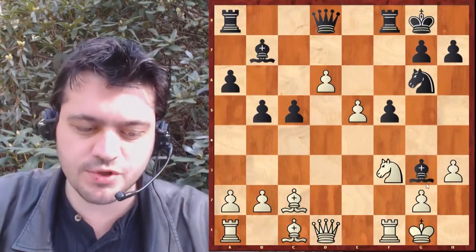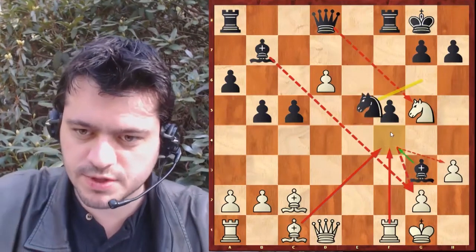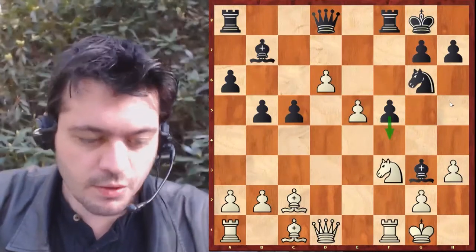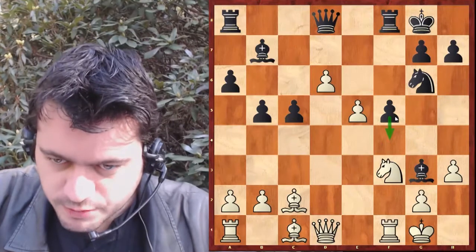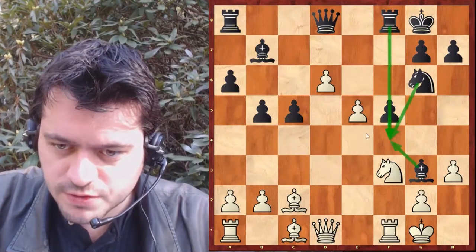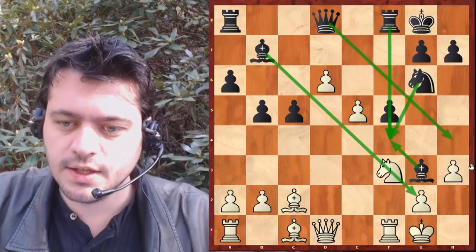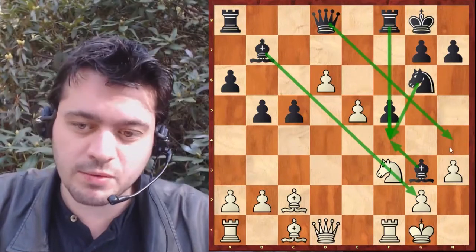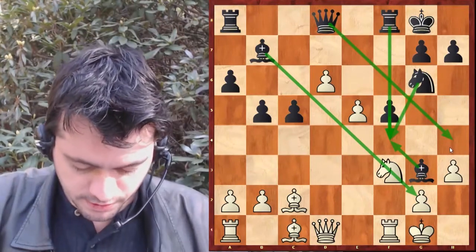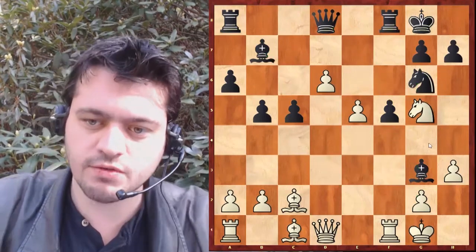Fou G3, c'est un peu gênant parce que le pion va pouvoir se pousser et sera soutenu. Le pion va pouvoir se pousser ici — le cavalier va soutenir, la tour va soutenir, le fou va soutenir. La dame va pouvoir s'activer. Donc vraiment, c'est gênant, il faut bien jouer là. Après fou G3, cavalier G5 est joué — c'est un excellent coup. Il menace la fourchette en E6.